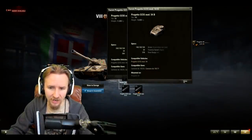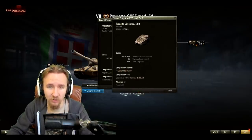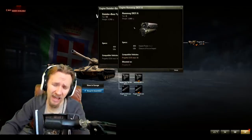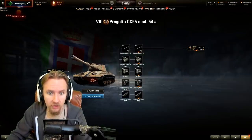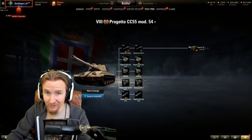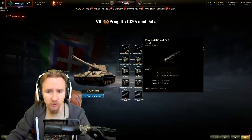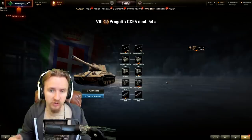The upgraded turret is two tons heavier than on the previous vehicle, so you'll need to get the tracks if you want to use equipment. The engine upgrade however is massive - you lose 270 kilograms but gain 250 horsepower, which will revolutionize how you play this vehicle. Because the engine weighs so much less and is so much more powerful, I'd consider upgrading it first. That also means you could get the turret with the stock tracks and still use full equipment before having to upgrade the tracks.